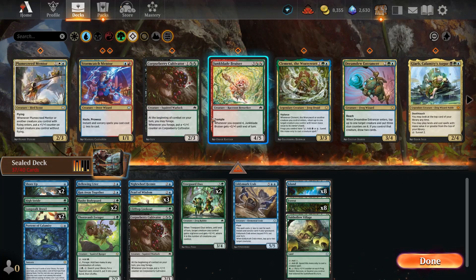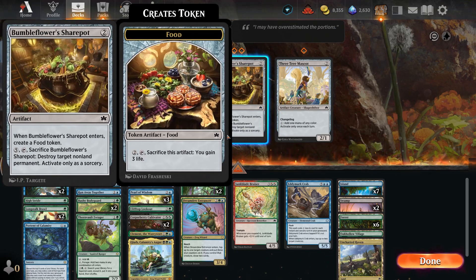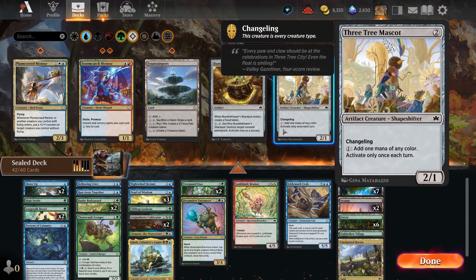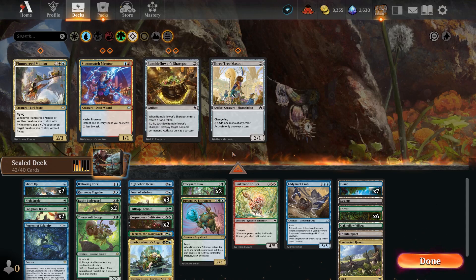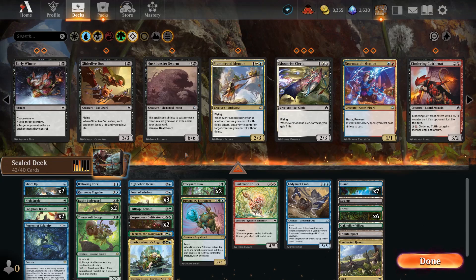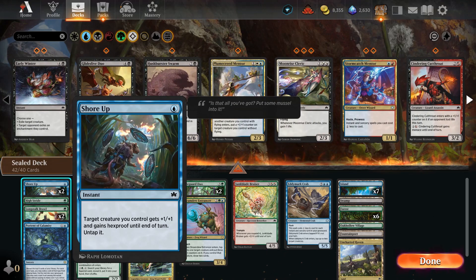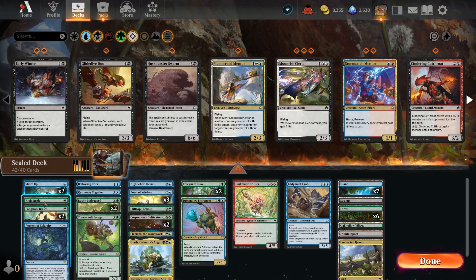Looking at blue-green: we have cards that help us splash, food generation, and color fixing like Three Tree Mascot. Reviewing the cards, we don't have a lot of space to cut. There's some strong black cards worth considering — black looks okay too. This combat trick has power boost and hexproof, which is nice. The one without hexproof we'll probably cut. There are two removal spells, which is good. Run Away Together gets us additional uses of our cards. There are two Foragers as well.